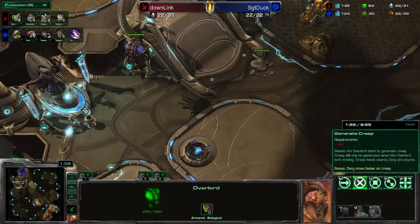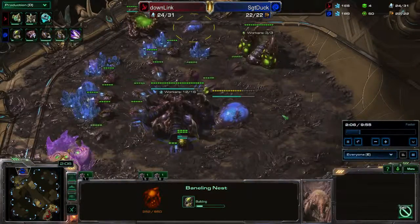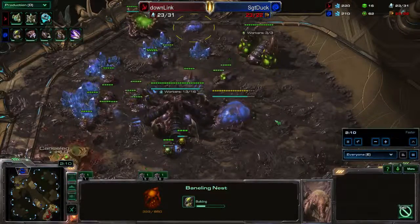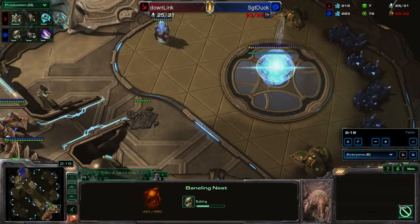Let's take a look at these overlords — Ventral Sacks costs 25/25 and requires an evolution chamber. He's got a baneling nest on the way, so I can't imagine what else it will be. Maybe this game will be raining banelings. I can only hope he'll rain some banelings on this Protoss player's parade.